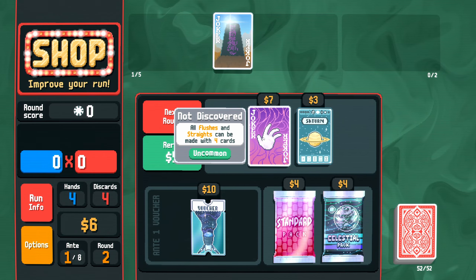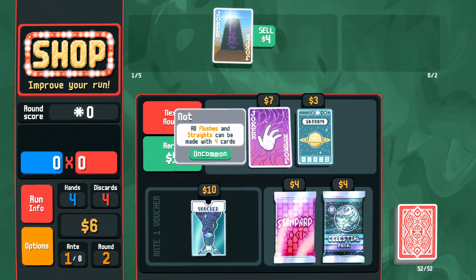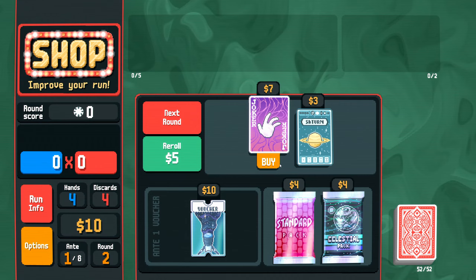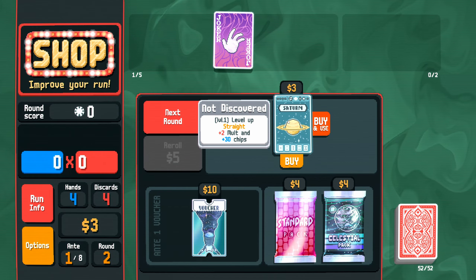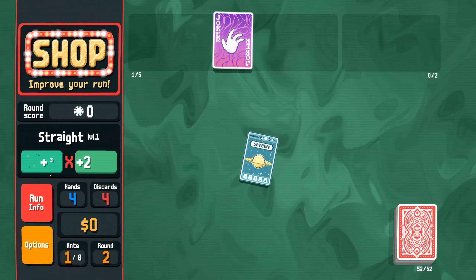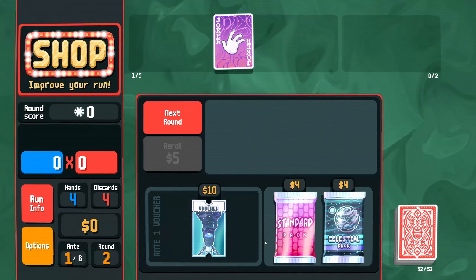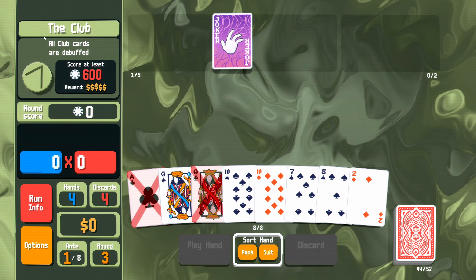Now there's a joker that lets flushes and straights be made with four cards — that's huge. I'm going to sell the Obelisk because I'm really going to struggle to make it work, and buy this joker instead. Then I'm going to buy this planet card — planet cards level up your hands. A straight is currently 30 times 4; using this card will add 2 to our multiplier and 30 to our chips, so now when we play a straight we're getting 60 times 6.